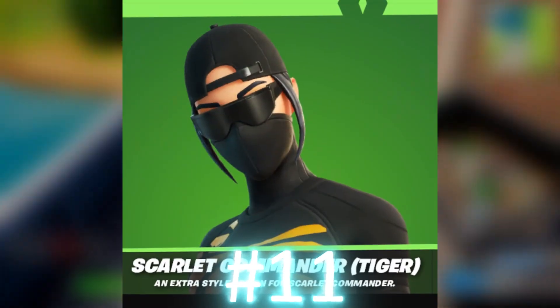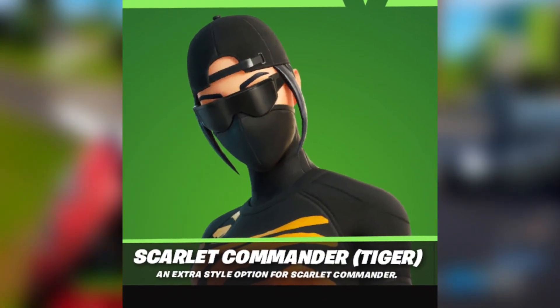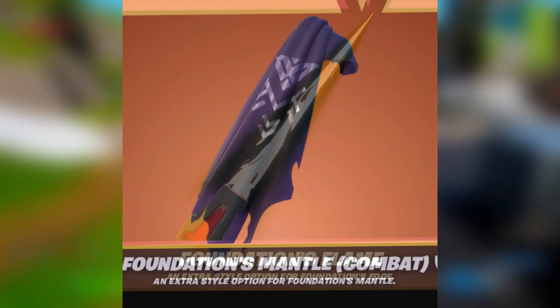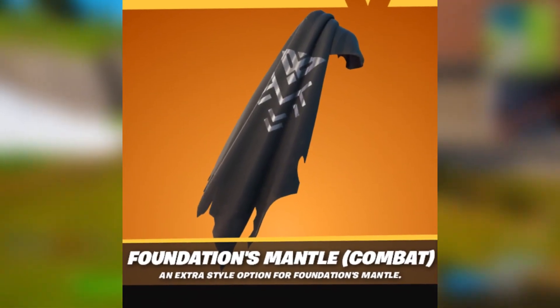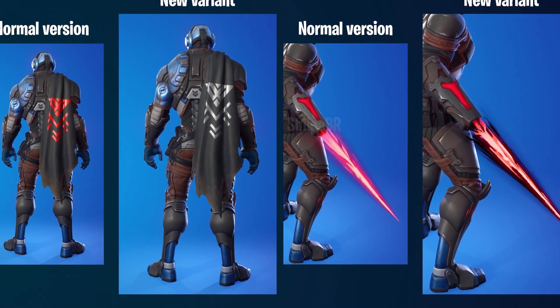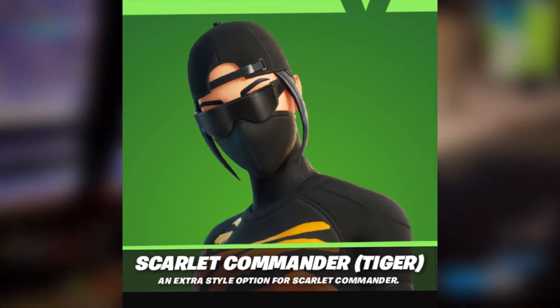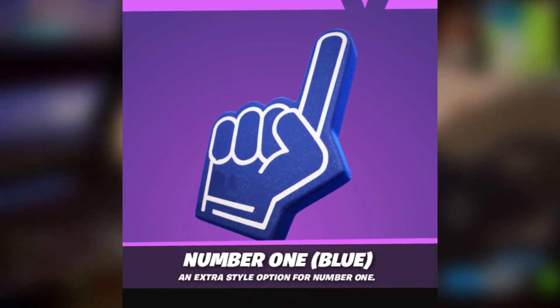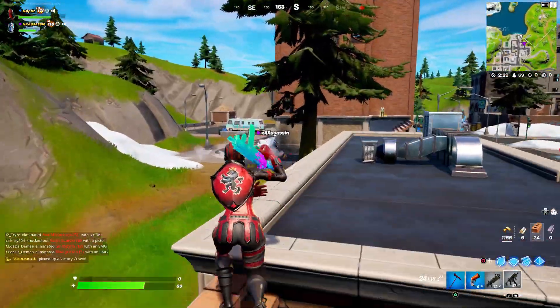We then have a load of free edit styles, including the Foundation's second page of cosmetics, which looks to be the combat version — these actually do look really sick. You can also see the Scarlet Commander has a Tiger style, and the number one now has a blue version of the Bat Bling as well, which looks super dope.